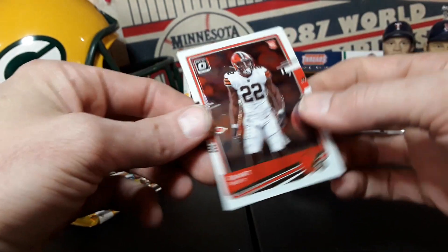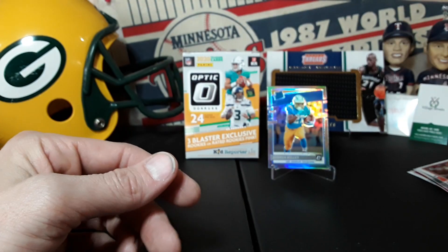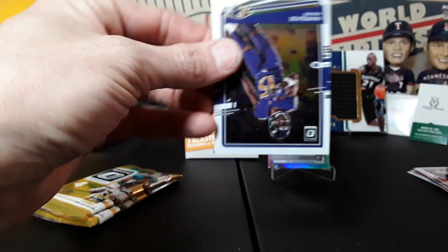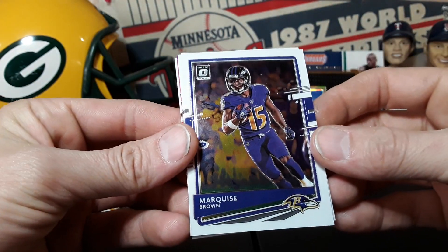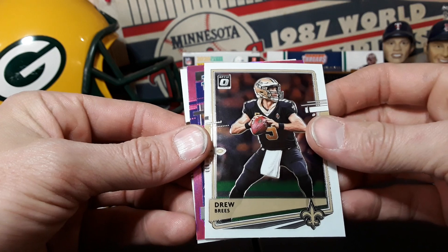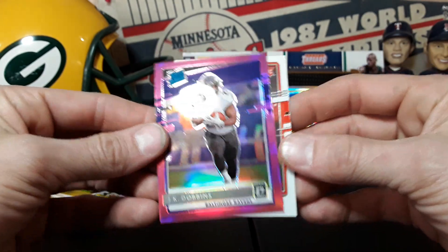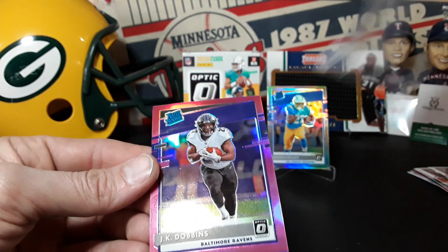Grant Delpit — let me know if you guys think this light kind of helps or if it's just annoying with the ring. McKees Brown. Drew Brees. We got a pink rated rookie of JK Dobbins — very cool, it's a nice one right there. Dobbins deserves a stand, dude's a stud.